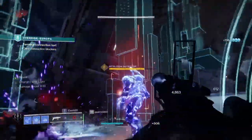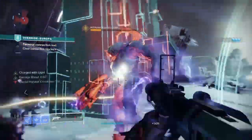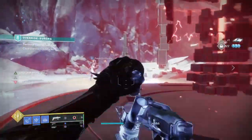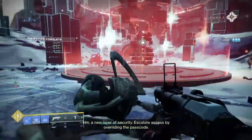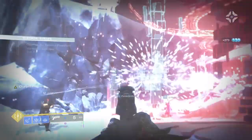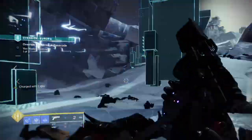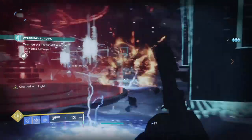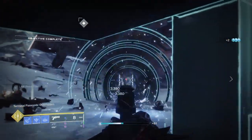Welcome back to another Destiny 2 build session. Today's showcase looks at the brand new seasonal weapon called Cryothesia 77K and also the new Glacial Harvest aspect, which isn't so new if you play Hunter or Titan. The new season has offered some really amazing exotics that aren't broken or OP but very simple in design and offer a big payoff once you activate them. One of the exotics I'll cover is the new exotic sidearm, the second stasis-based weapon introduced in the game.